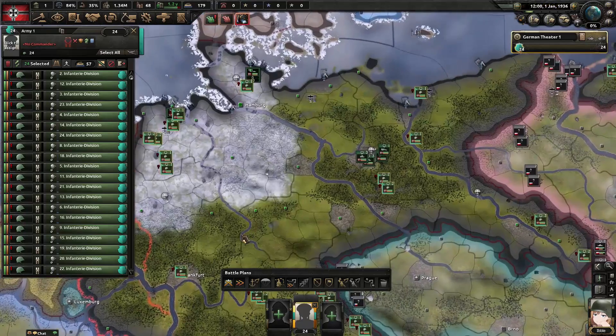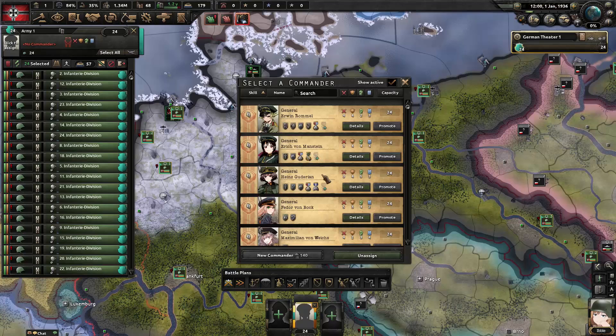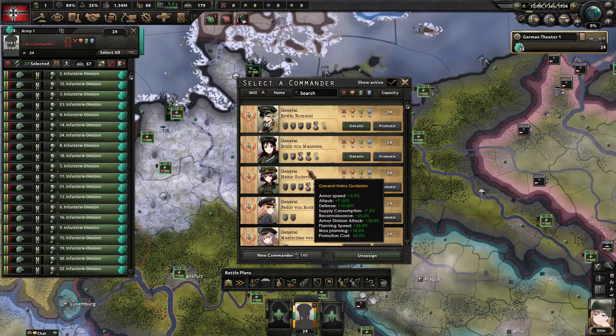Click the 'assign commander' button and it opens up your list of generals. Germany has a bunch to choose from — a few famous names like Rommel. Generals have traits and four stats. We want to select one for our infantry. Someone might say just put Rommel in, but he's a panzer leader — an armor officer — so that wouldn't be the best use of his skills. Instead we'll search for 'infantry' to filter generals with the infantry officer trait.